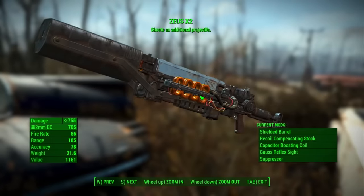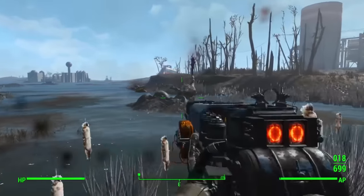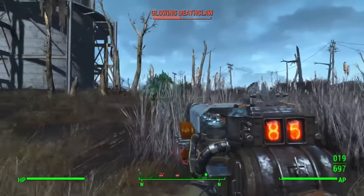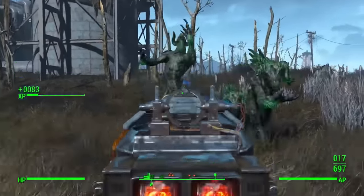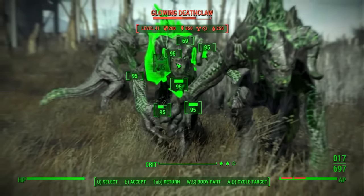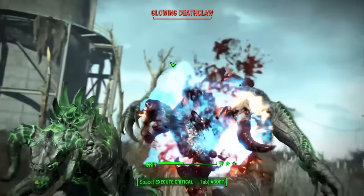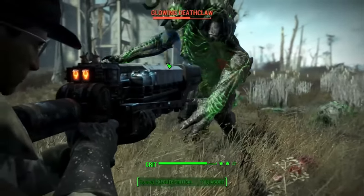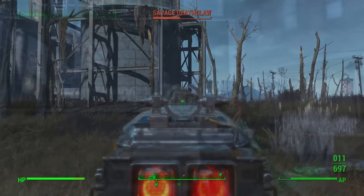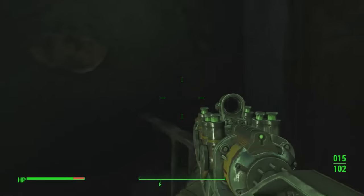The Two Shot Gauss Rifle is a weapon I carried around for a very long time. The Two Shot legendary prefix essentially gives double damage, and pairing that with the Gauss Rifle's already massive raw damage output makes for an incredible weapon. It's not quite as good as some of the weapons already shown, but it's still one of the best Gauss Rifle variants and one of the best weapons in the game — it rails enemies down to the ground in seconds. Farming in the Abandoned House tends to yield legendary Gauss Rifle drops more frequently.